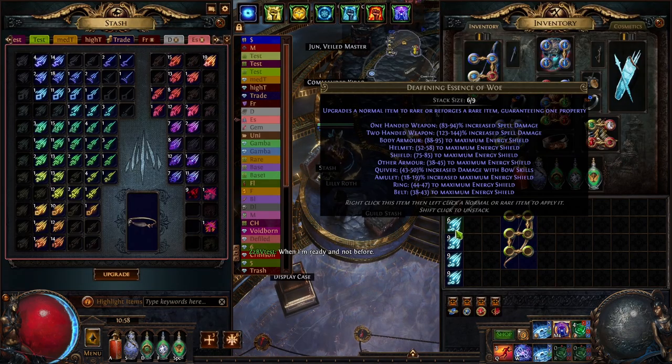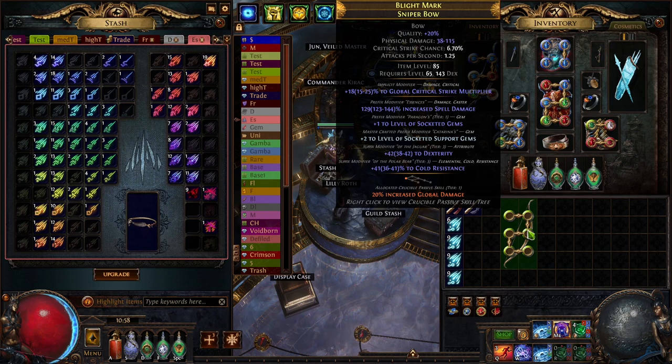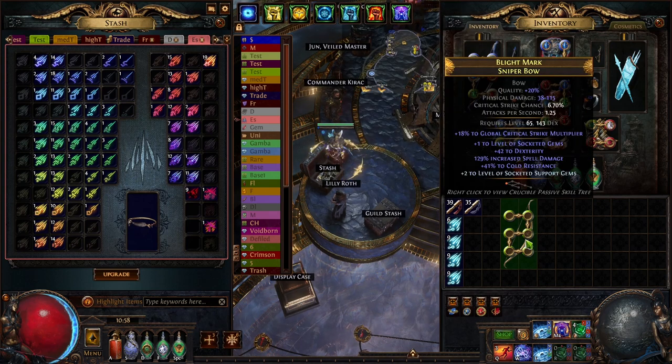I got a bit lucky here. With my other bow I used over 20 essences of woe — every time I was filling the prefixes and then I had to annul, and I annulled something bad. But this bow was actually amazing; it even has dexterity and cold resistance. This would be a really good starting bow to magic find with. These crafts were kind of easy today — I was expecting worse. It will cost us maybe around 10 divines at league start, so we'll go far with non-MF until we get there.